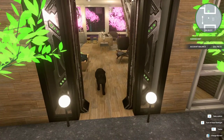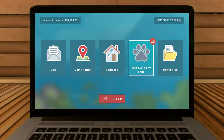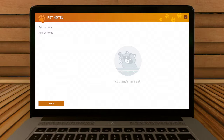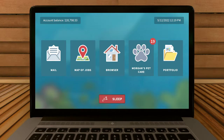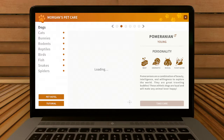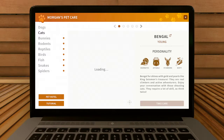Okay, let's go to the next job. Okay, so we've unlocked Morgan's Pet Care. Oh my gosh — pet hotel. Pets in hotel! Oh okay, so you can put your pets in the hotel. So these are the dogs — oh okay, we can take care of them. I've got one already. So we can probably only have one pet in our house at a time.